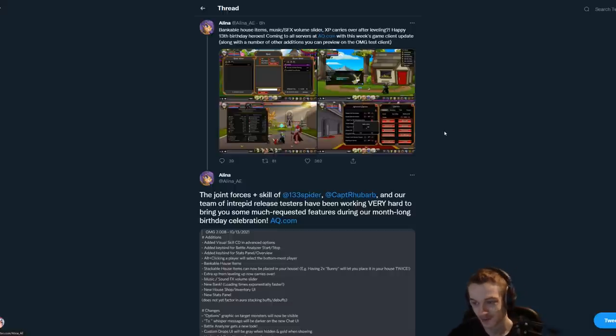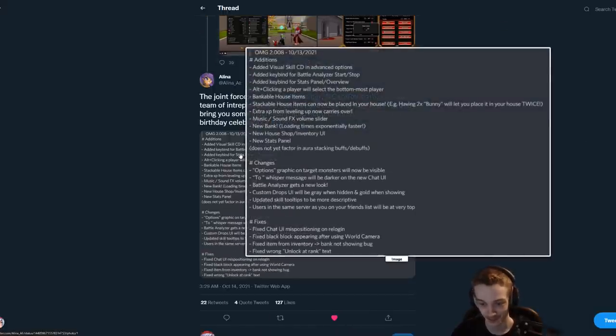Spider and Rhubarb have been working on some new features for the game for the birthdays. We got bankable house items, which is very cool. Sound effect volume sliders — I don't know who plays with the audio on, but alright. XP carrying over after leveling — I actually thought it already did that, but cool. Some other stuff as well — there's a bunch of patch notes. Visual skill cooldown and advanced options added, key binds for the battle analyzer, that's really nice, and key binds for the stat panel as well — very cool.